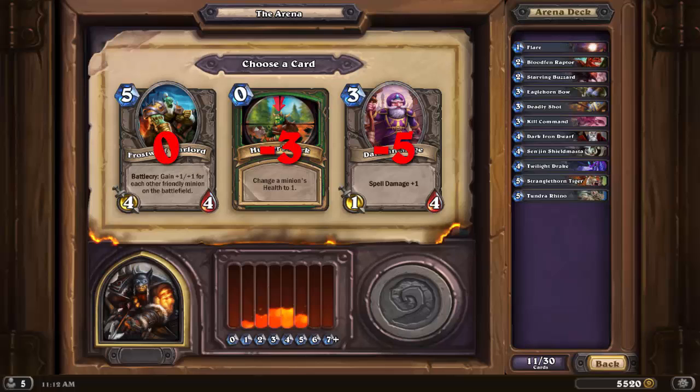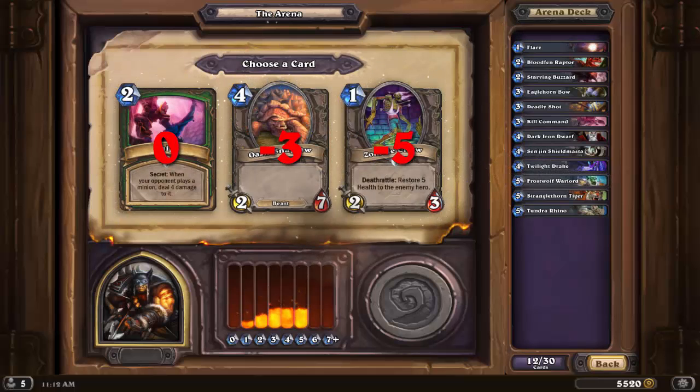Frostwolf Warlord has the potential to be big and synergizes with a big board, something I'm trying to build. Even if there's only 1 minion on the board, a 5-5 for 5 isn't awful, and it's the best pick we have available. Hunter's Mark is great in constructed when our goal is to push through taunts for damage, but since Hunter has no inherent way to deal 1 damage, it's almost always going to set us back in card advantage to Hunter's Mark and trade. Dalaran Mage is expensive as well as wimpy, and the spell damage is a nice perk but not worth spending 3 mana on.